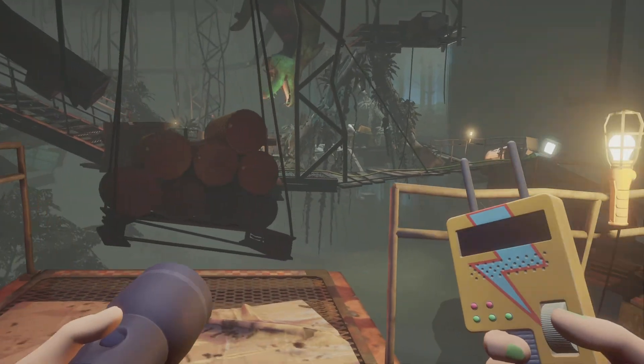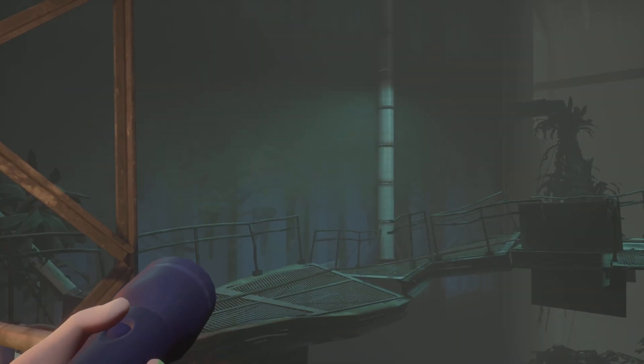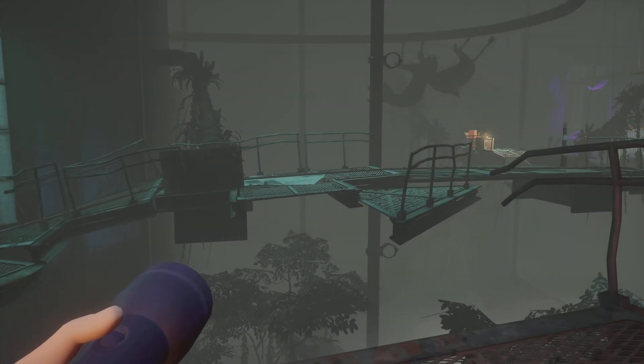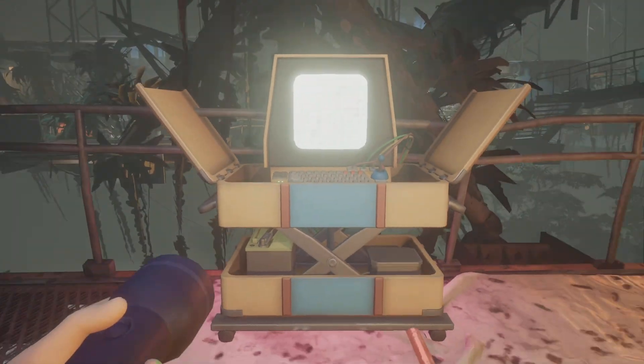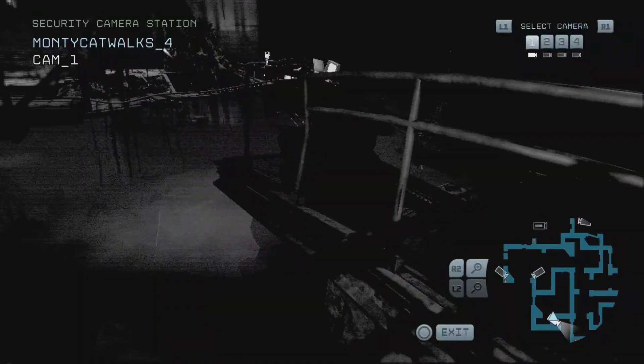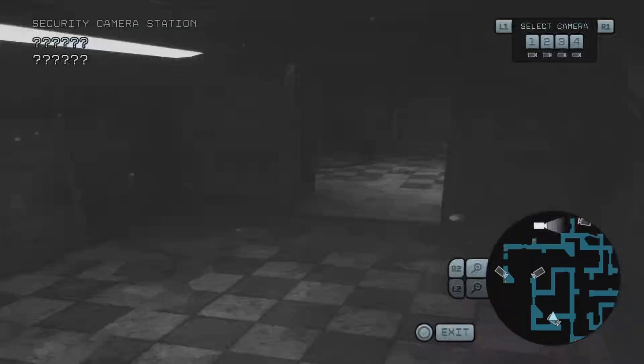Okay, this is the second camera in the catwalk thing, where basically it's where you find the third or last child node you look for. Right here. And then you'll just go here. Press boom. Boom.